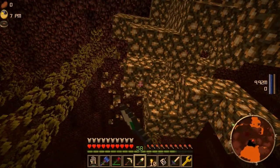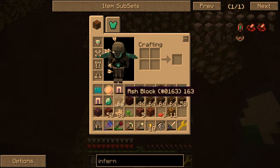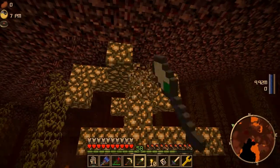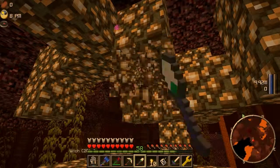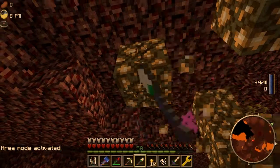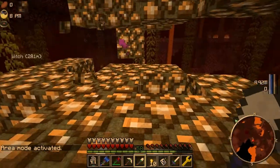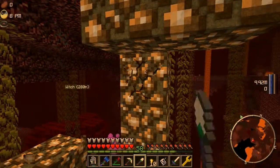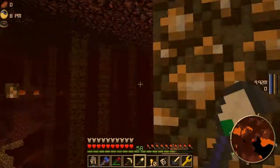I'm stealing all this glowstone and taking it home. The reason it's not falling is that Coin of Fortune I told you guys about — it's amazing. For all those that don't use this thing, you're missing out big time. All you gotta do is sit there and anything you mine goes right into your inventory. It's perfect for mining this kind of stuff — you don't have to worry about items dropping.